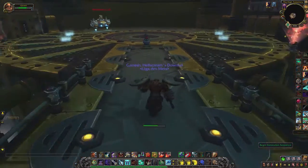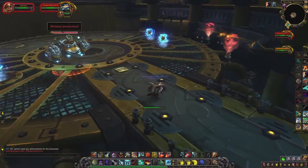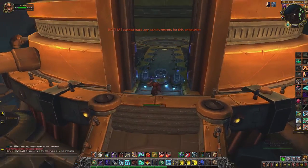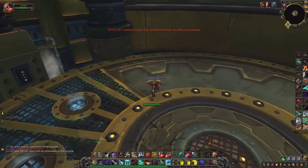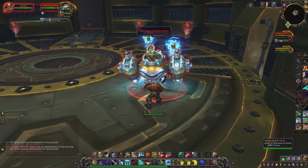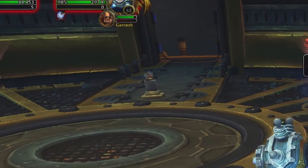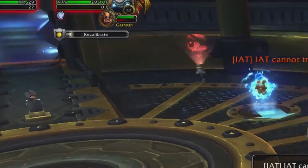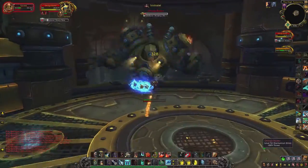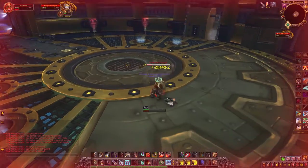Usually you need 5 players to do this hard mode, but luckily there is a way to cheese it. After pulling the boss, run out and reset it. Then go to the location where the boss stood before and wait for him to respawn. When he respawns, immediately start the fight. The red button at the entrance will bug out and should look like this. Now just fight the boss, and at some point during the second phase you need to push the button — do it at around 20% health and you should be fine. Kill the boss and get your mount.